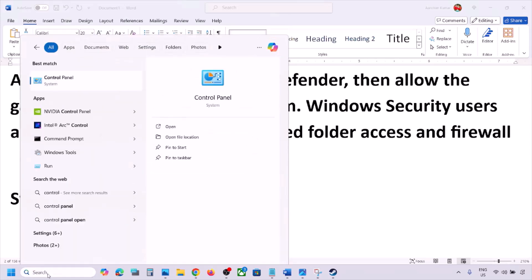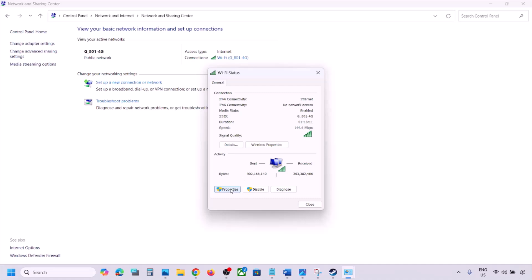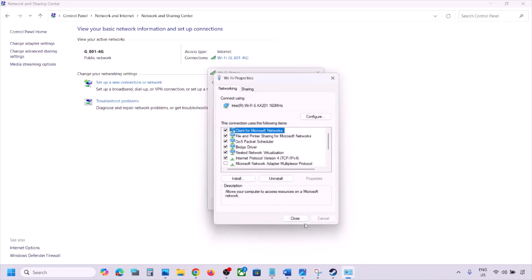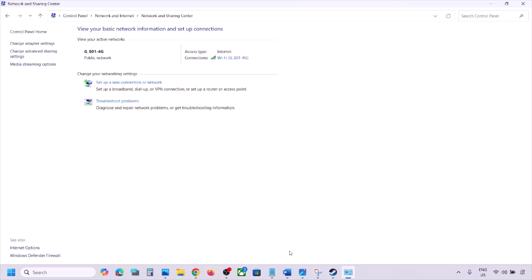The next step is to use Google DNS. Open Control Panel, go to Network & Internet, then Network & Sharing Center. Click on your Wi-Fi connection, then click Properties. Select Internet Protocol Version 4 (TCP/IPv4) and click Properties. Select Use the Following DNS Server Addresses. For preferred DNS, type 8.8.8.8, and for alternate DNS, type 8.8.4.4. Check Validate Settings Upon Exit, click OK, close the windows, and then launch the game and check.